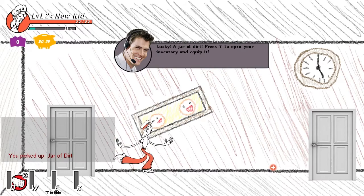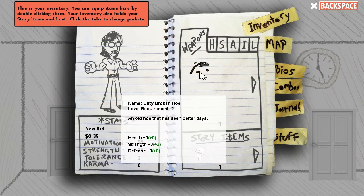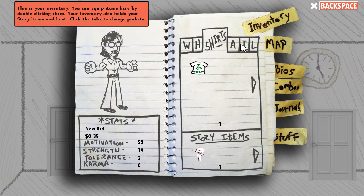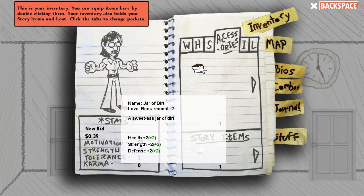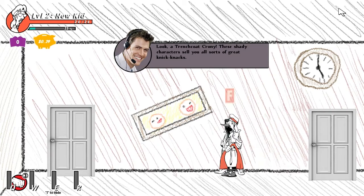Press I for the inventory. There are sections for story items, weapons, hats, items, loot, and accessories. I found a jar of dirt - described as a 'sweet ass jar of dirt.' I can equip it and it increases my health and stuff.